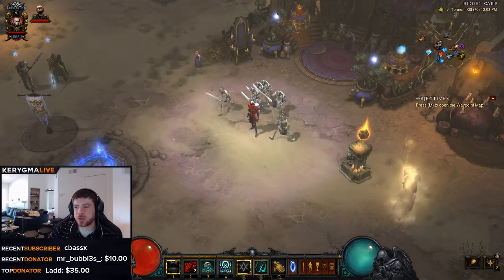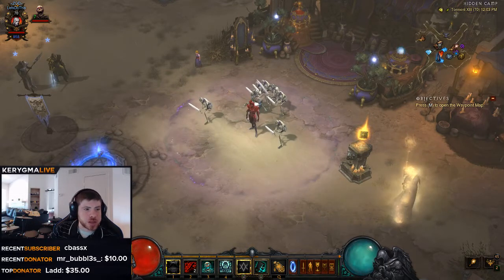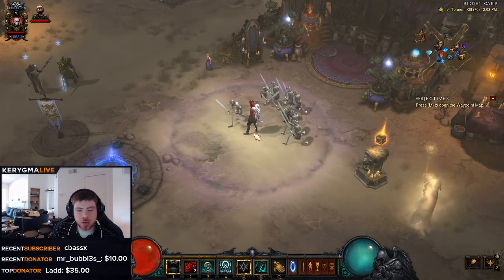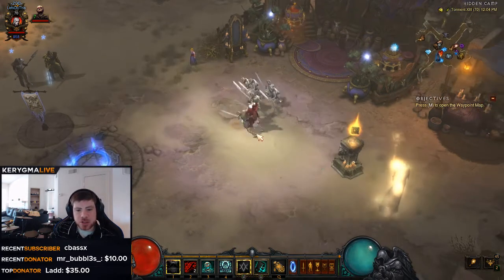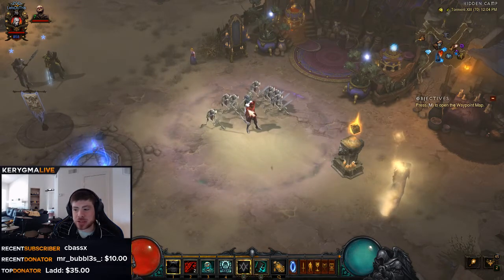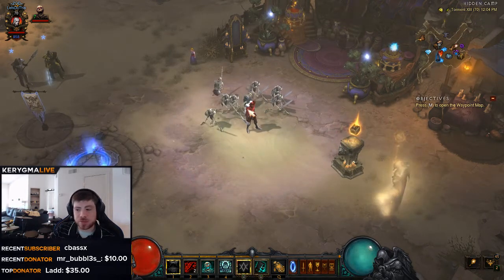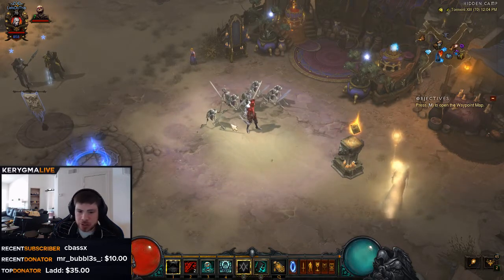Hey, what's going on guys? Kerygma here today. We're going to be looking at a speed farming build for the Necromancer. This is using the Tregul set and using the Command Skeletons. It's not the fastest speed build that exists out there for the Necromancer, but it's a lot of fun. Since the Tregul set is the starting set that you get, this is a pretty good build. It's tanky, it's fast — it's like being on a permanent speed pylon. If you've got a good rift, this thing will just fly, but like any speed build, a rift without a ton of enemies is going to slow you down.